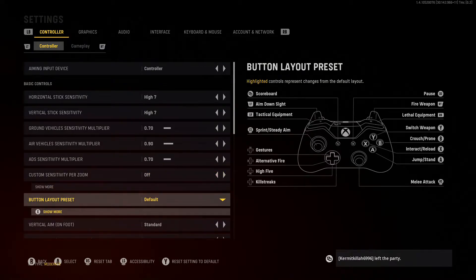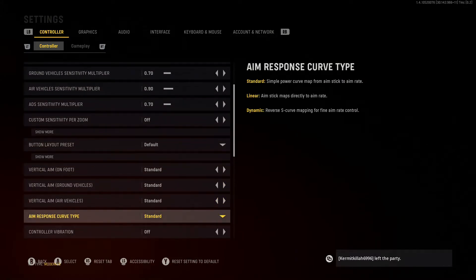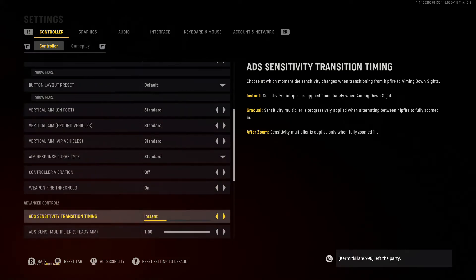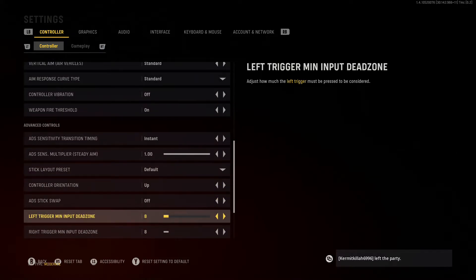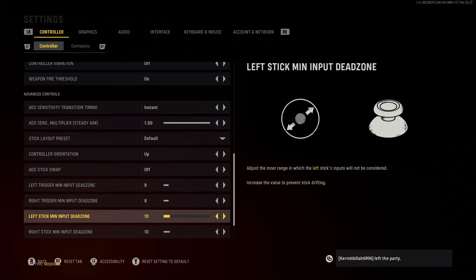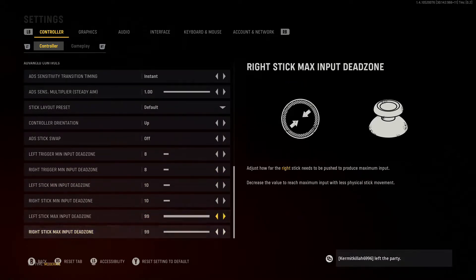Custom sensitivity curve is off, button layout is default. Vertical aim on foot is standard, vertical aim ground vehicle is standard, aim response curve is standard. Controller vibration is off. Weapon fire threshold is on. ADS sensitivity transition timing is instant. ADS sensitivity multiplayer city aim is 1.0. Stick layout preset is default, controller orientation is up, ADS stick swap is off. Left and right trigger minimum input dead zones and left and right stick minimum and maximum input dead zones are all at default.